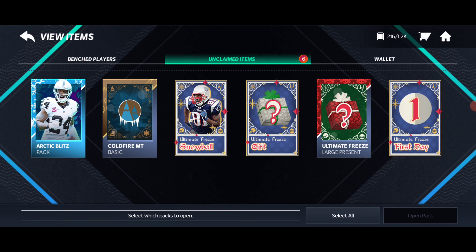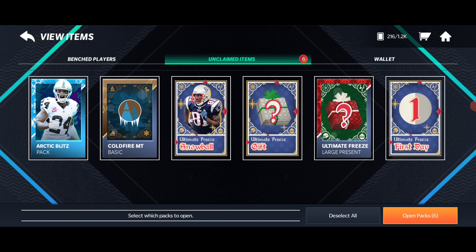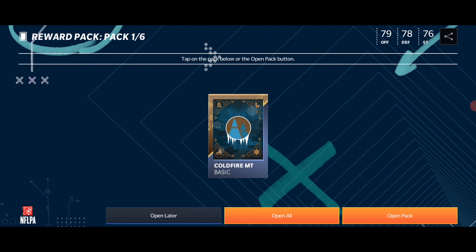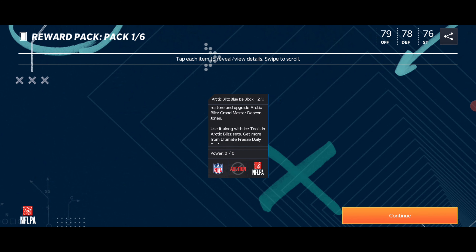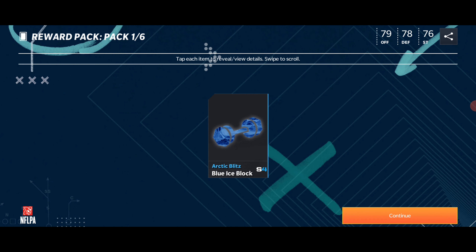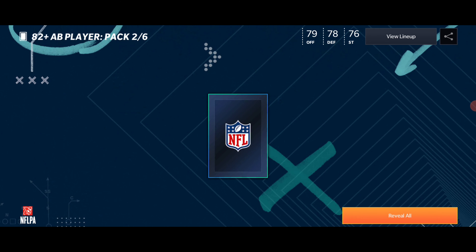All right, I gathered around a couple packs here. We are gonna get some gifts and some players. Let's open the gifts for last and get right into it. This is the Cold Fire pack — it gives us a blue ice block. I think that's for the grandmaster Deacon Jones.